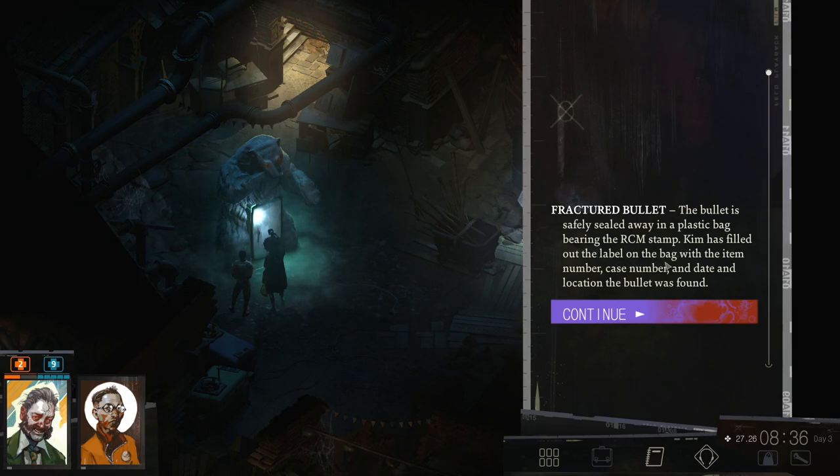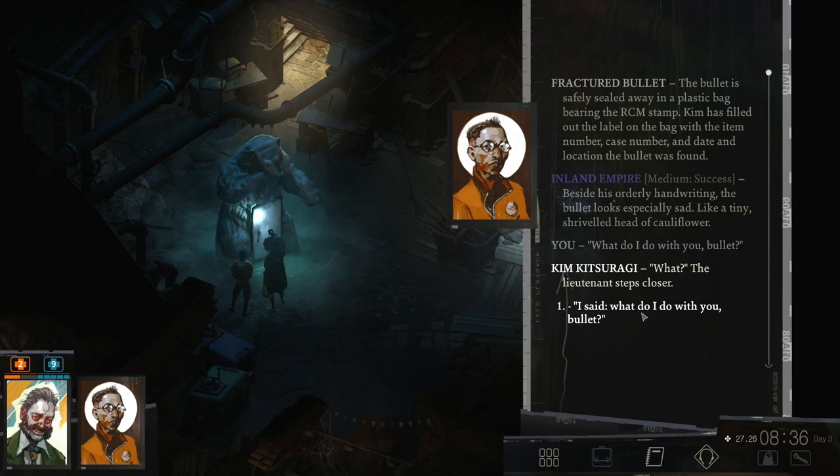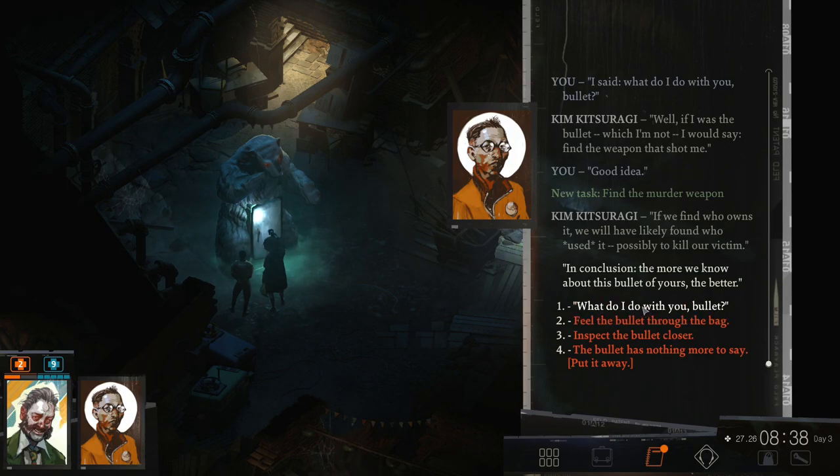Kim has filled the label out on the bag with the item number, case number, date and location of where the bullet was found. Beside his orderly handwriting, the bullet looks especially sad, like a tiny shriveled head of a cauliflower. What do I do with you, bullet? The lieutenant steps close. Well, if I was the bullet — which I'm not — I would say: find the weapon that shot me, says Kim. Good idea. If we find who owns it, we will have likely found out who used it, possibly to kill our victim. The more we know about this bullet, the better.